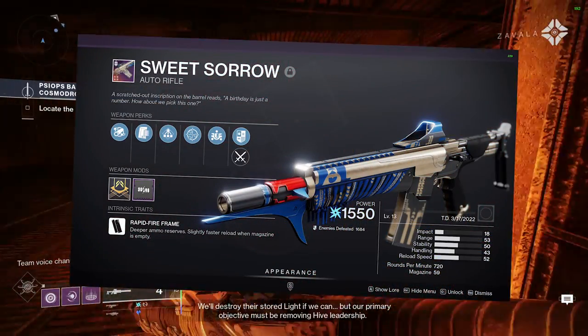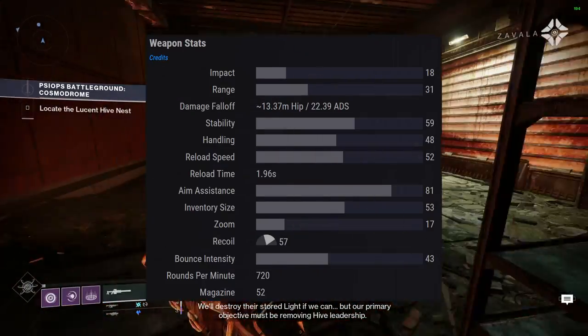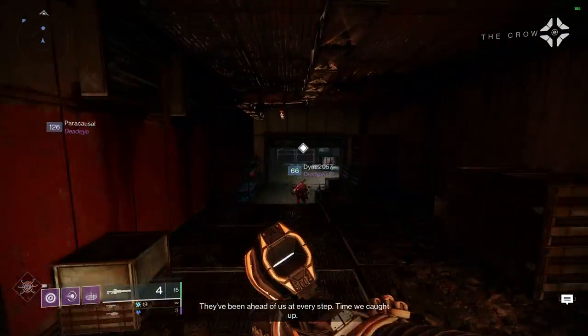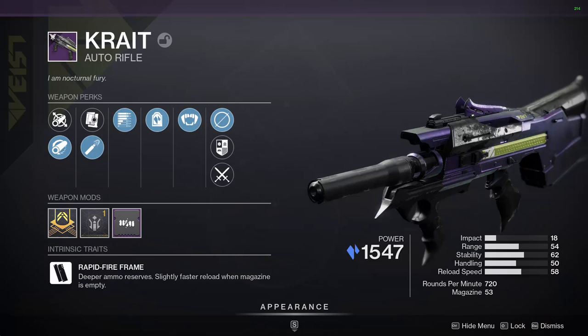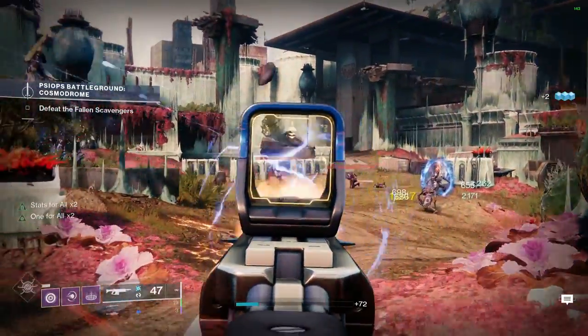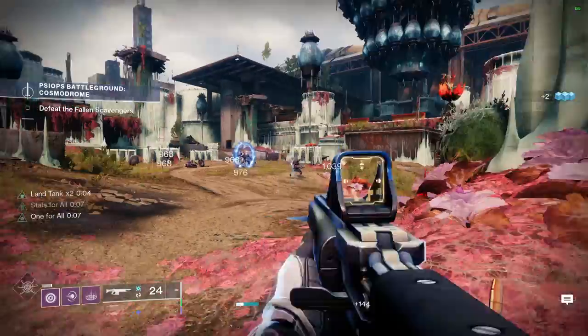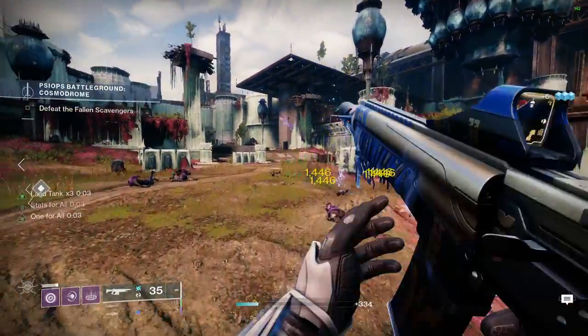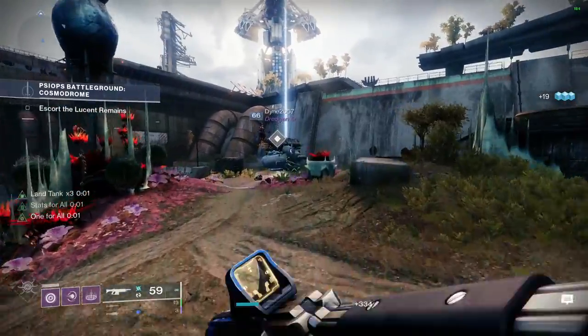Sweet Sorrow is a 720 rapid fire frame arc auto rifle, and because it's a 720, it's got some stiff competition, primarily in the kinetic department, such as Krayt, which I have made a video on, and Chroma Rush, which is no longer obtainable, but if you manage to get a god roll, it's still a very good option. Now, there are also some 720 energy options such as Arctic Haze and Reckless Oracle, but in terms of their perk combos, they really don't hold a candle to Sweet Sorrow, in my opinion.